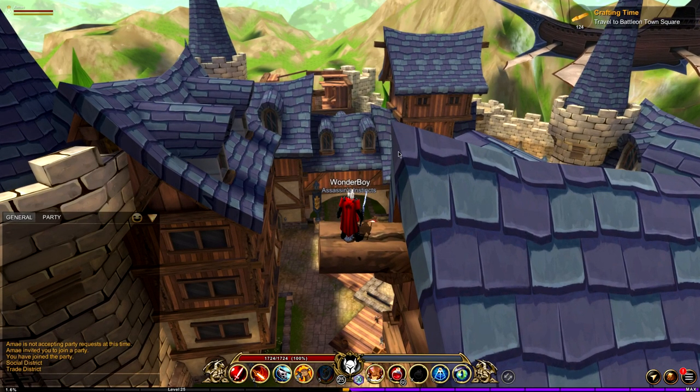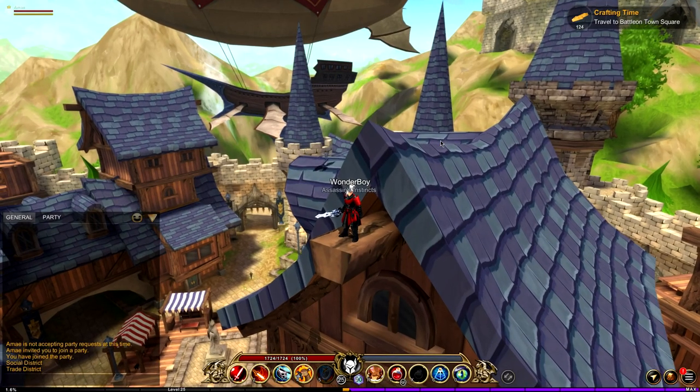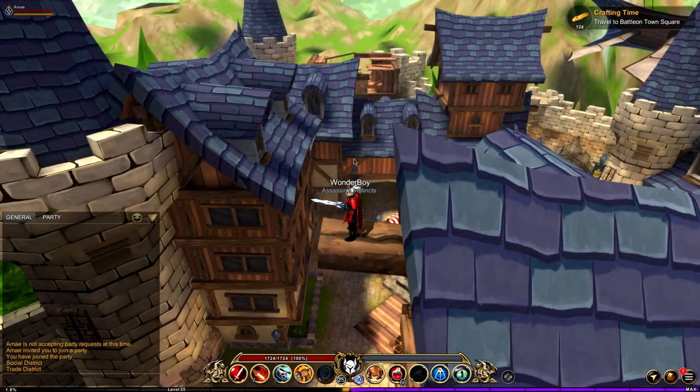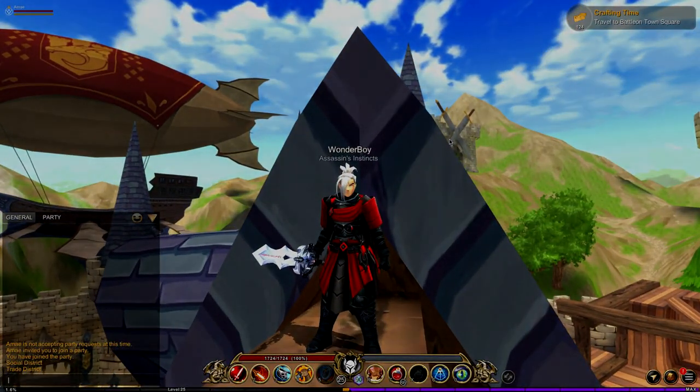That's two tiles: the Builder Climber and the Assassin Instinct. These are very cool titles and I really enjoy the cut scene they provide. I wish they did more things like that — cut scenes with the title. That's two tiles in the Trade District. There are plenty more in the new battle on and I'll be showing those in a later video. Hope you enjoyed — leave a like, comment, and subscribe, and I'll see you in the next one.